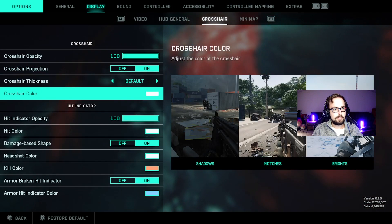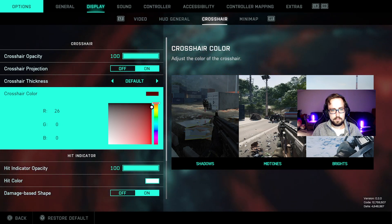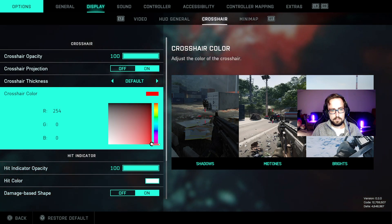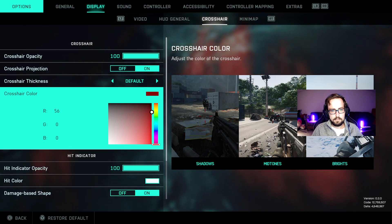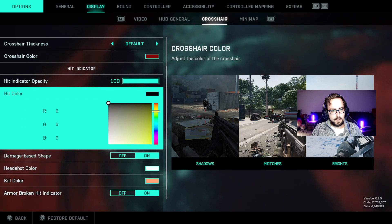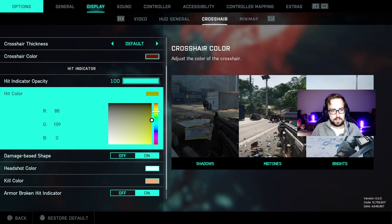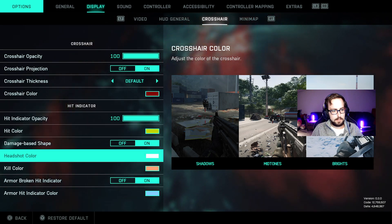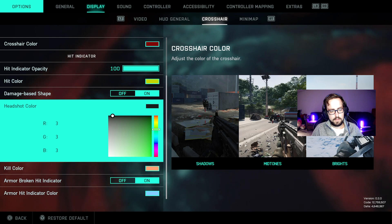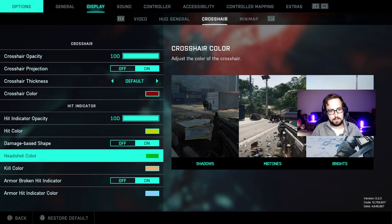I'm going to the crosshair now. For crosshair color, I'm going to go with maroon like I normally do. There needs to be a different hit color and a different headshot color for sure. Headshot color is going to be green, just like Battlefield 1 for me. If you're going to adjust your colors, I would customize them vaguely to the colors you use in Battlefield 1 so you can use your reflexes as much as possible.